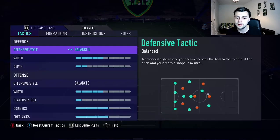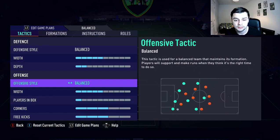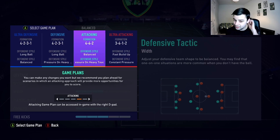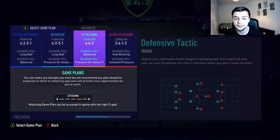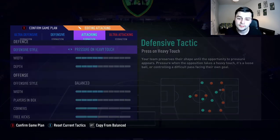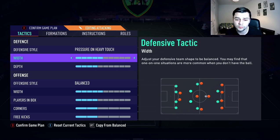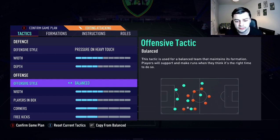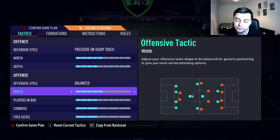Let's jump into custom tactics. When the game starts I automatically go on to attacking, because 4-4-2 seems to be my best formation. These are the custom tactics for the 4-4-2: pressure on heavy touch, 5 width, 4 depth, balanced offensive style, 5 width and 4 players in the box. For me this just seems to be really balanced - 4-4-2 is just all about being balanced.